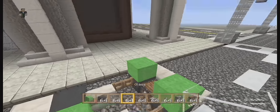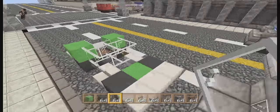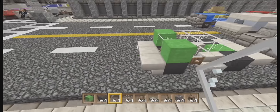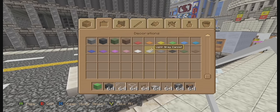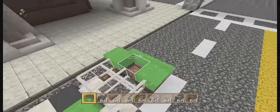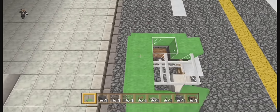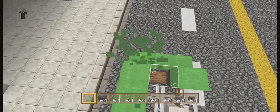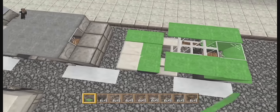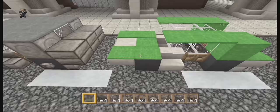The second purpose of the cars is as cover in PvP battles. You're having a firefight with someone and you're down on hearts all of a sudden and you need to take a breather, so you hide behind the car. If these streets are empty, you'd have nothing to hide behind, and going out in the street would be certain death pretty much every time.